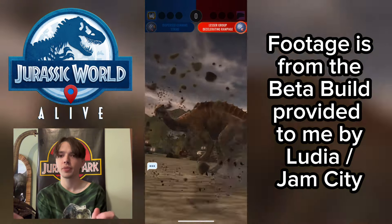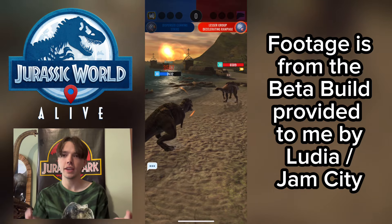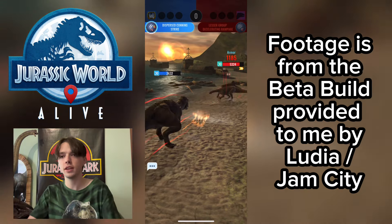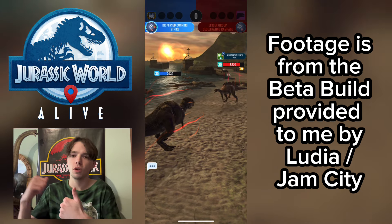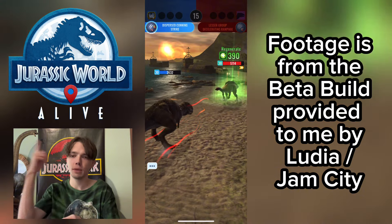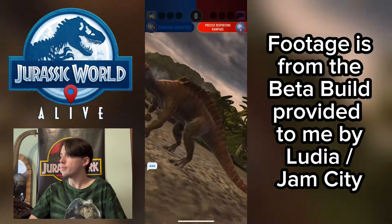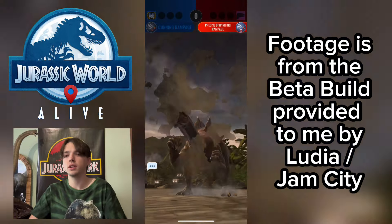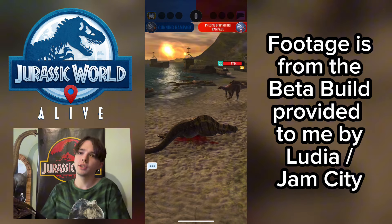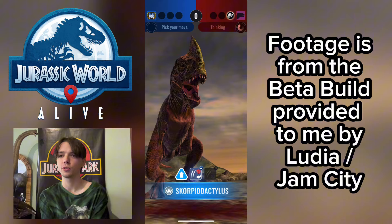Scorpio Venator here is very interesting — I do believe it's the first Abilisaur without any horns on the top of its head in the game. You think about it — there's Rajasaurus with one horn, Majungasaurus same deal, Carnotaurus with two horns. Concavenator's not an Abilisaur, it just uses the same model. So Scorpio Venator is this cool little smooth Abilisaur, it's really cool.